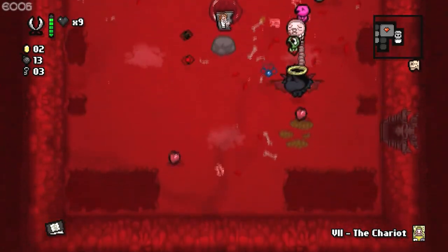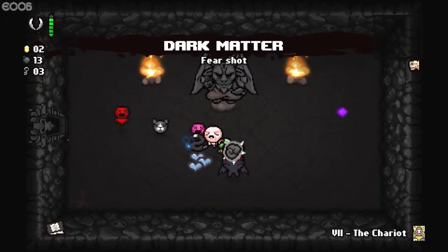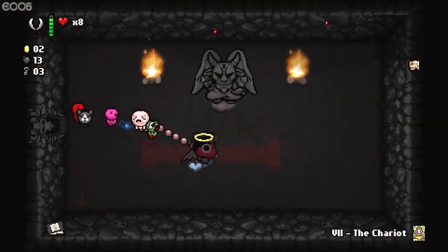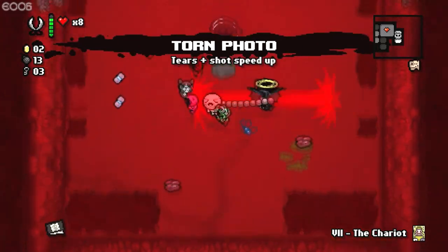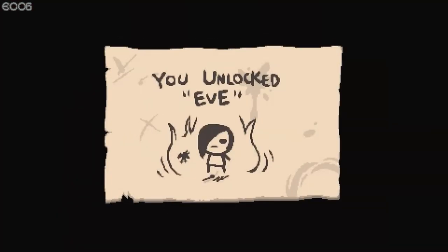I'm surprised something like this wasn't in some of the other Isaacs. Although, we do have a deal with the devil that I'll go into immediately. Let's steal it. Ow. It just killed me. Okay, let's take Guppy — if we can steal him like that, even if it kills us. I can't take Guppy's tail. Tears and shot speed up for the torn photo — interesting. Although, we do have Fear Shot now, so I think it's officially — we unlocked Eve.